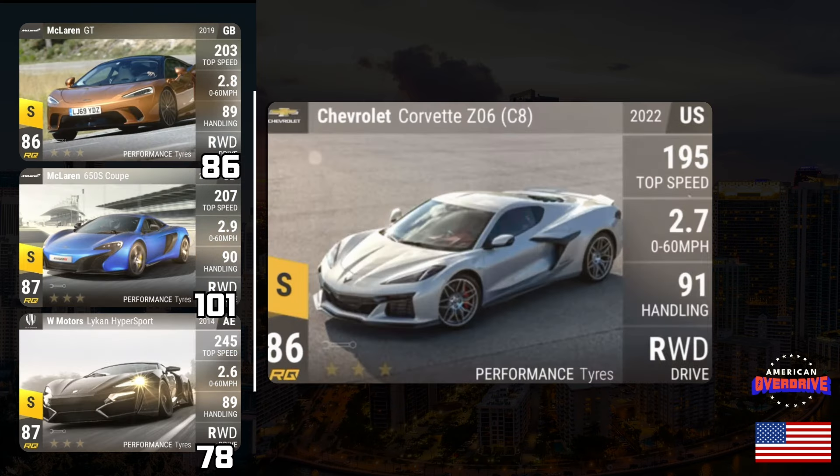The Chevrolet Corvette Z06 Legendary — I genuinely think this might have no MRA at all. For an RQ86 car at 2.791 0-60, compared to the McLaren GT which is also RQ86 with 86 MRA, on paper the Z06 has two more handling points and a lower 0-60 than the McLaren GT. So either the Z06 has less than 86 MRA, or it does have 86-90 MRA and the McLaren GT drops to RQ85 in this update. The Z06 seems to sit closer to RQ87 cars like the McLaren 650S Coupe and W Motors Lykan Hypersport.